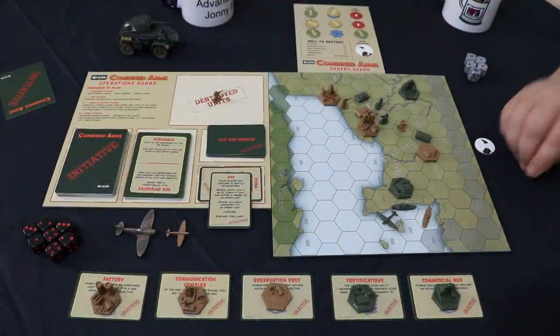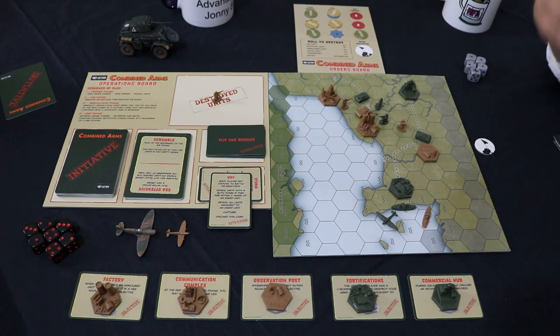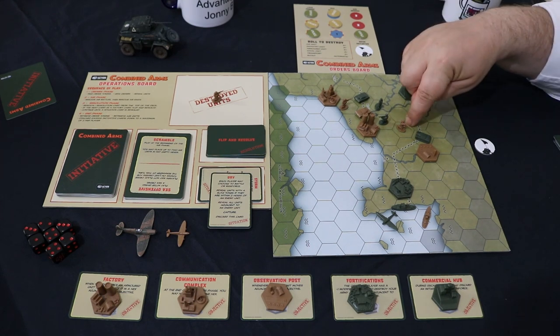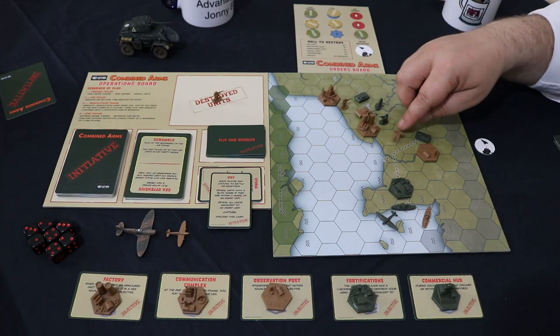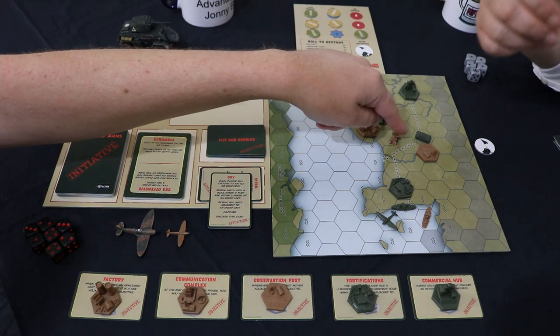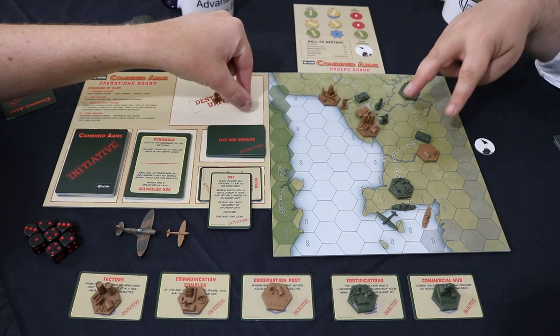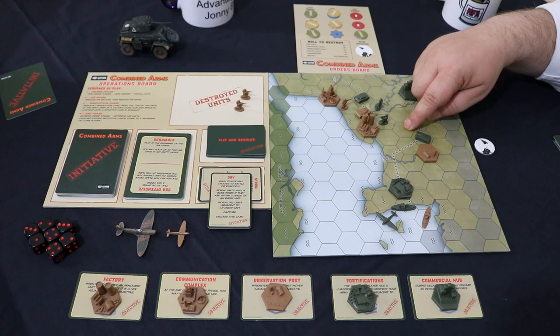Well done, we had a battle. I had the initiative, I got the first choice — battle or reinforce. Chose to battle in this hex. The result of that battle was 1,000 points versus 500; not too surprisingly, you were destroying it. And you didn't destroy 500 points of me, so I don't lose a piece. However, one of these two units must move into the area.